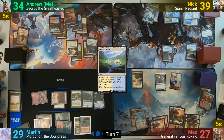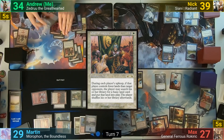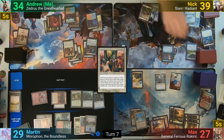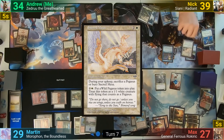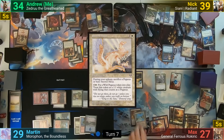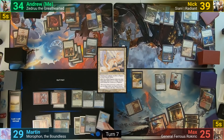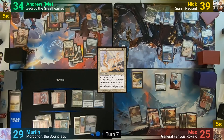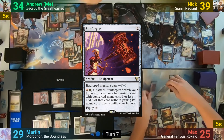I draw, play a Needleverse Pathway, and cast Oath of Lieges, passing to Nick. Nick gets his Oath of Lieges trigger on his upkeep to find a Plains, draws, plays a Sacred Mesa, and passes to Max. Before Nick's endstep, Max activates the War Room to draw a card and lose 2 life, and donates the Rainbow Veil back to me. He then makes 4 more Soldier tokens as we move to his turn, draws, casts Sunforger, equips it to General Ferris, and passes to Martin.